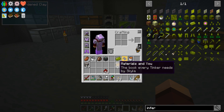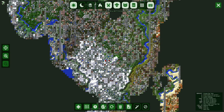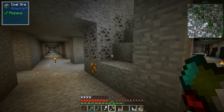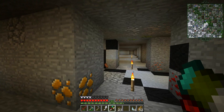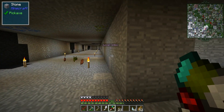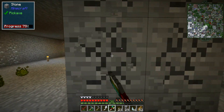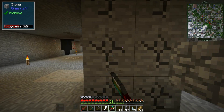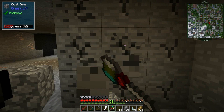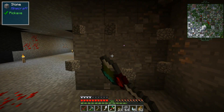It looks pretty good. I want to pop down real quick. I basically want to break this hammer because I want to see how many shards we get this run off of a full hammer. There's five — okay, so we've made profit.